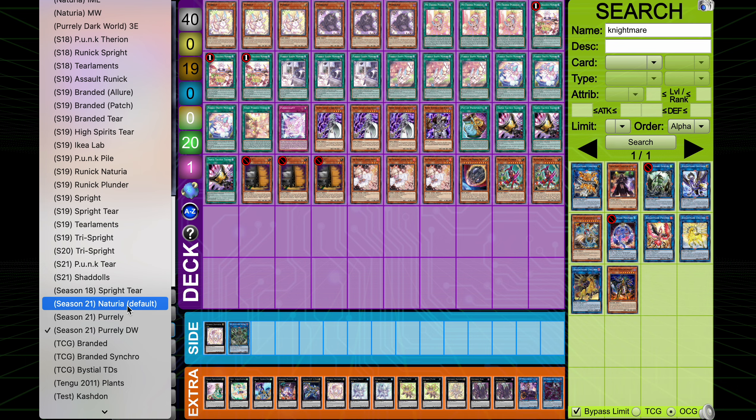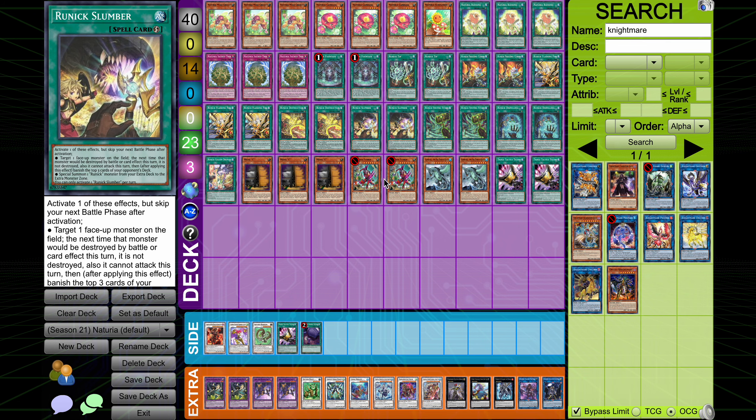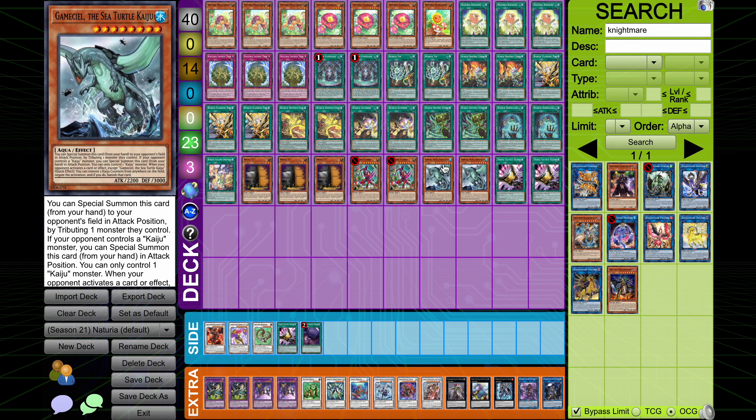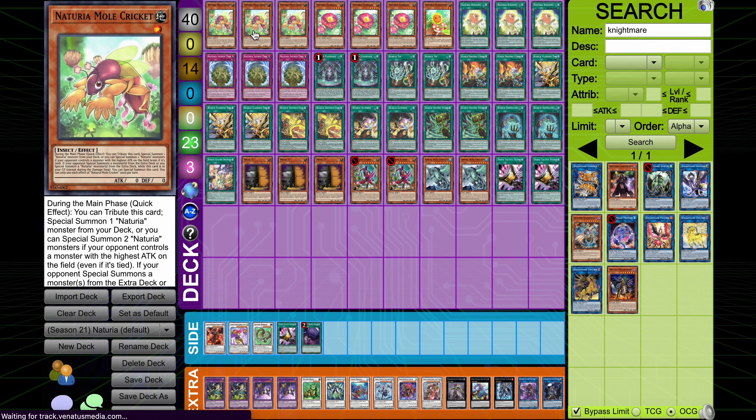Moving on to the final deck of this video: Naturia Runic. For those of you who have been following me for some time, you probably know I'm very high on this deck. Since the tier hit I think this is the best deck in the game — better than Purely, better than Dragon Link. We just got news the other day that Castillo Risehard is coming and full-power Castillo will probably be here, so that claim won't last much longer — Castillo will be the best deck. But right now for season 21, Tier Runic is still in a very, very good spot, though I did adapt the list a little bit over time to deal with Purely. For the Naturia cards: three Cricket, three Camellia, one Sunflower, three Blessing, three Sacred Tree.